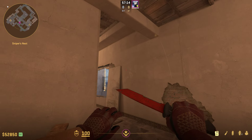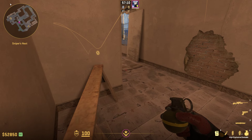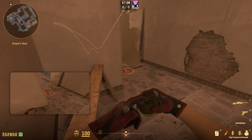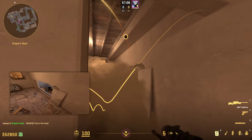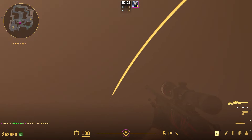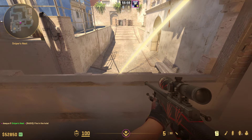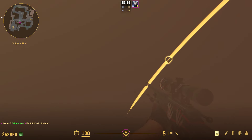A very popular nade to throw to counter the TC window smoke is this right here. You are going to aim at this pair right here and right-click jump throw the nade. The nade is going to land right here in the window and it is going to blow off all of this smoke right here, and you can easily just get pretty close without taking any damage from the nade.